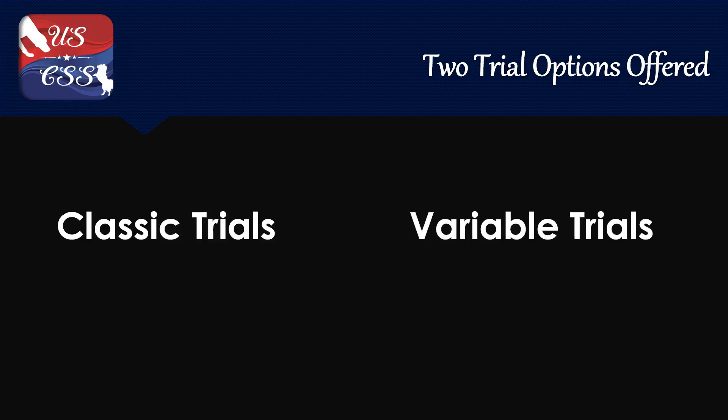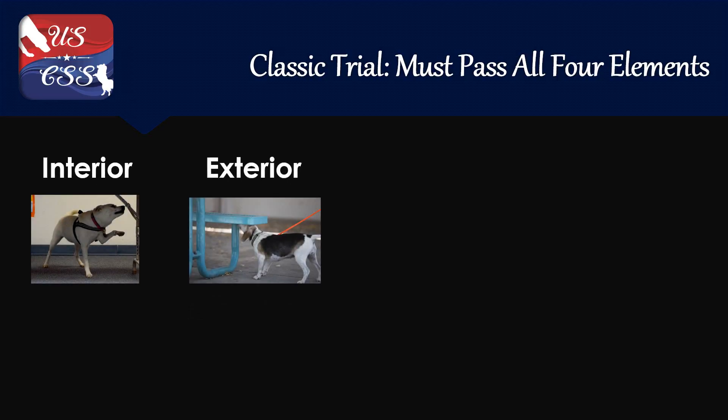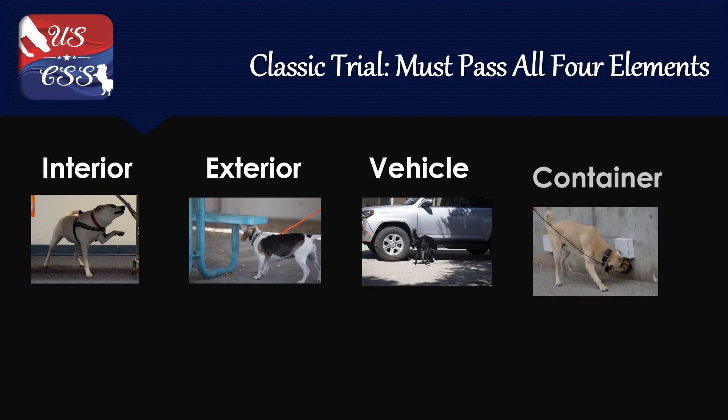There are two trial options offered through USCSS: Classic Trials and Variable Trials. A classic trial is designed after traditional scent work trials, where a competitor must pass all the elements — interior, exterior, vehicle, and container — in a single day to earn their classic title.